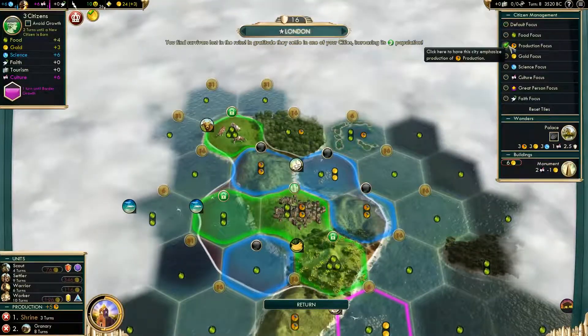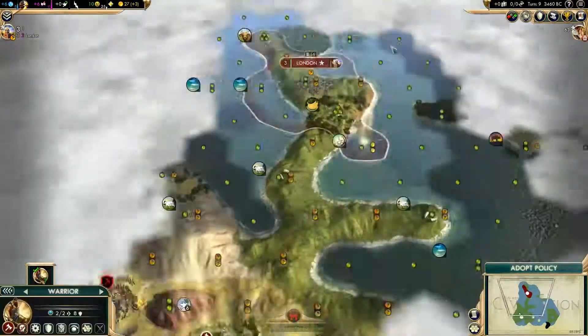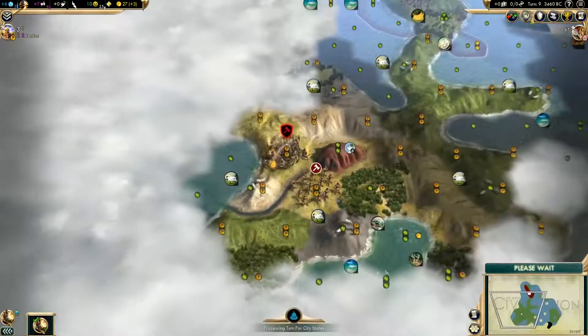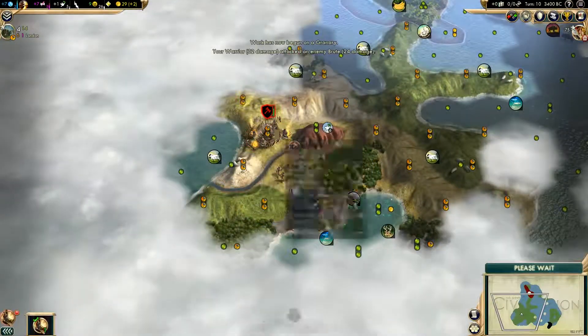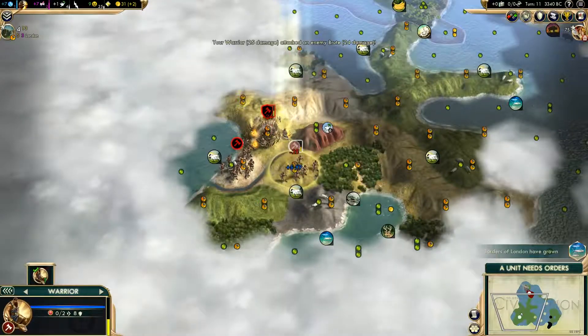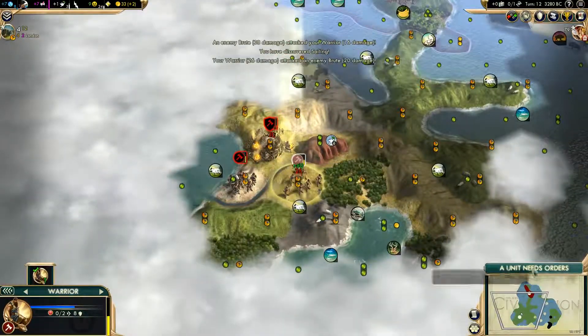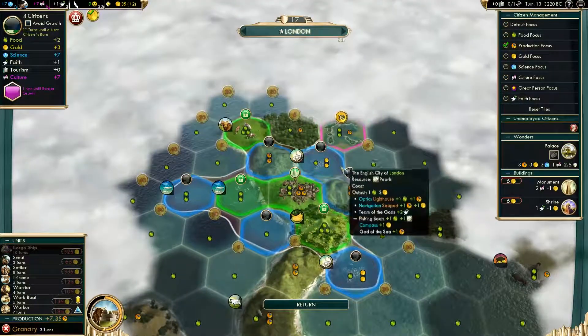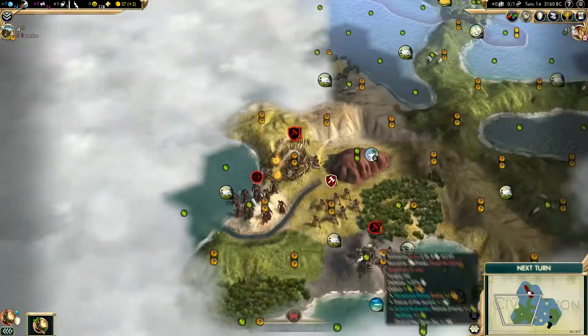Right here you can see I started off with Tradition, unlocking it first because it gives you plus 4 culture, then 2 turns later it unlocks Liberty. One of the quests asks you to unlock everything in the Liberty tree, and since I'm always a Tradition player, I find Tradition to be super overpowered in the default game with DLCs, so I just go for that.